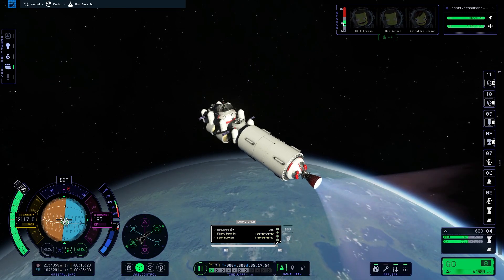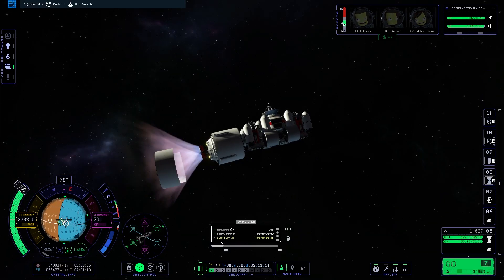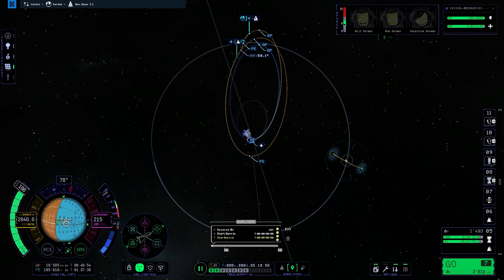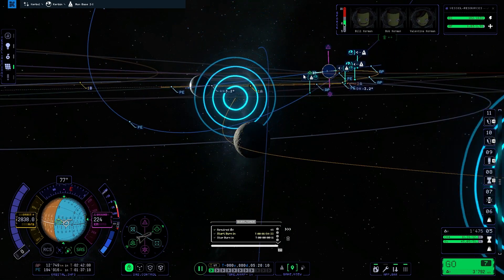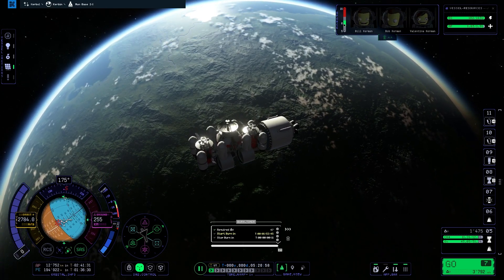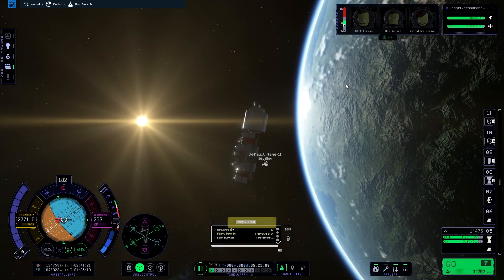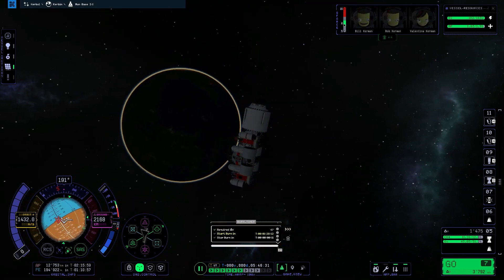Here we go — the trans-Mun burn also involves a stage deployment, which made it a little more complicated. What complicated it further was that my third stage was actually a little bit offset; the center of thrust was slightly off from the center of mass of the base, which was really hard to eyeball in the VAB. We could solve the situation though. Here's a tip: if you ever run into this, you can just time warp while burning and it will stop the rotation. You can see this tip being employed later — and here's a beautiful shot of a sunset and a sunrise in the same frame.